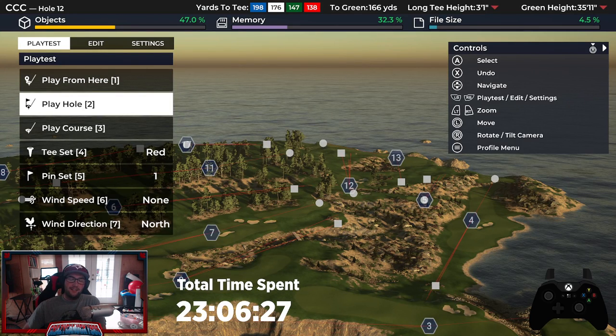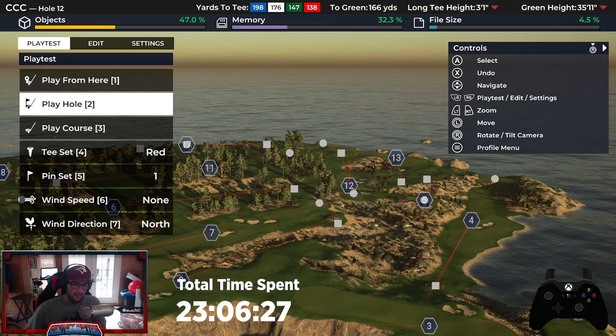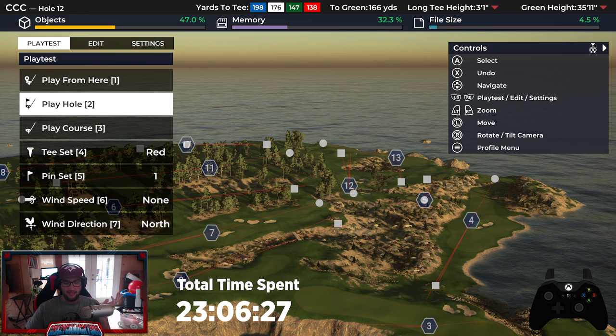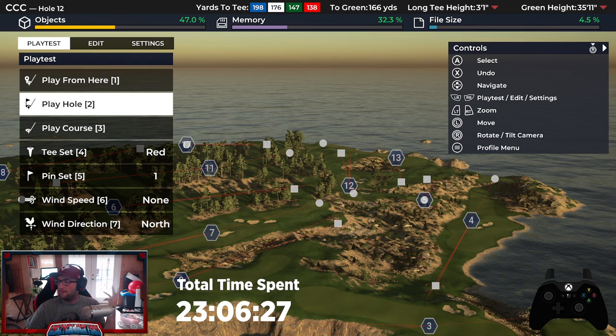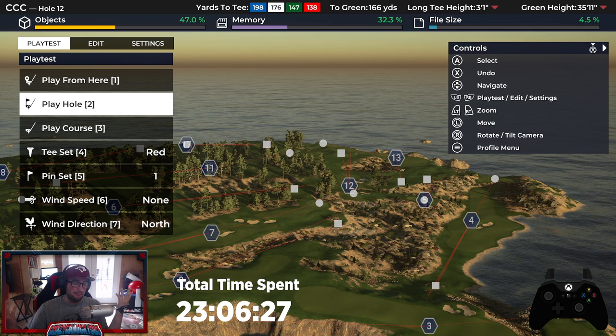All right, what's up everybody, Canuck here. It's been a while again — I apologize, the consistency of this series has just been awful. I've been very busy with some other projects and real life stuff, so I'm sorry. But welcome to another episode of Complete Course Construction. As you can see the layout's changed a little bit. I apologize for the terrible lighting in here — I might get a ring light or something. Anyway, you guys are here to see the course, not my ugly mug.